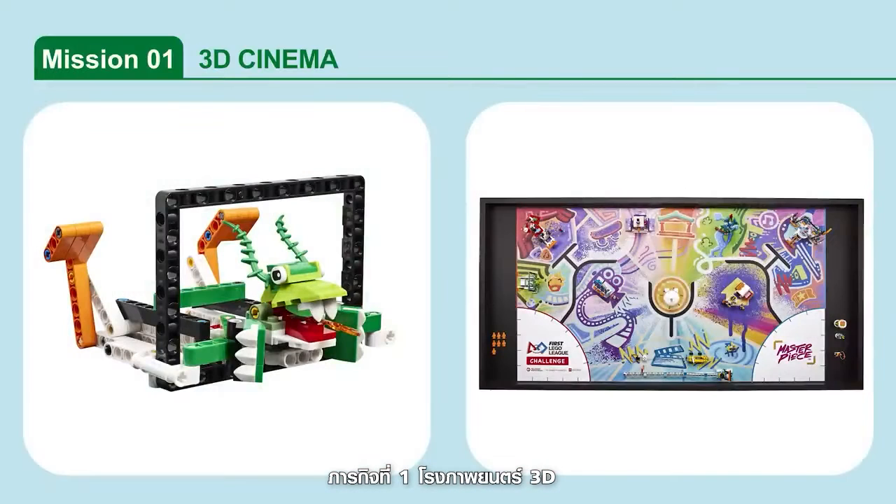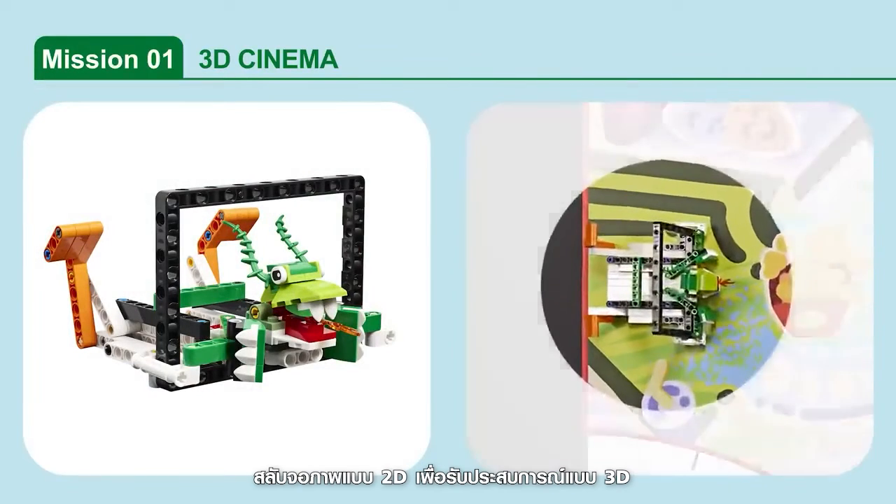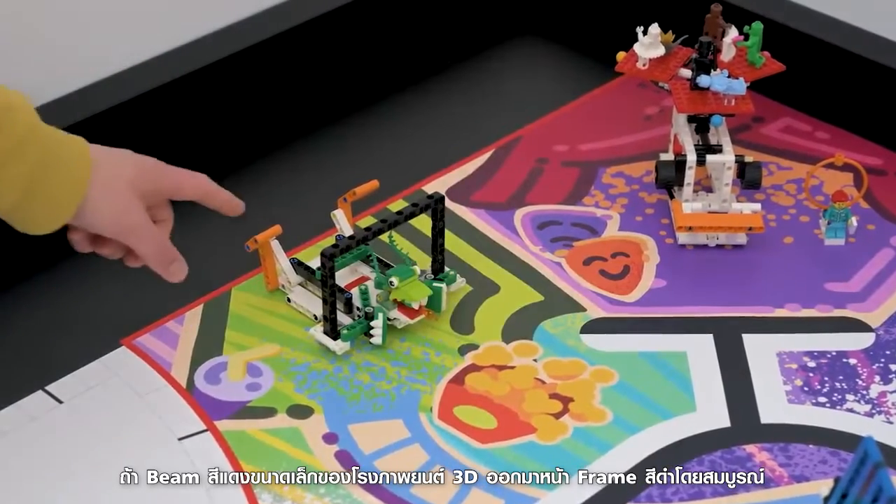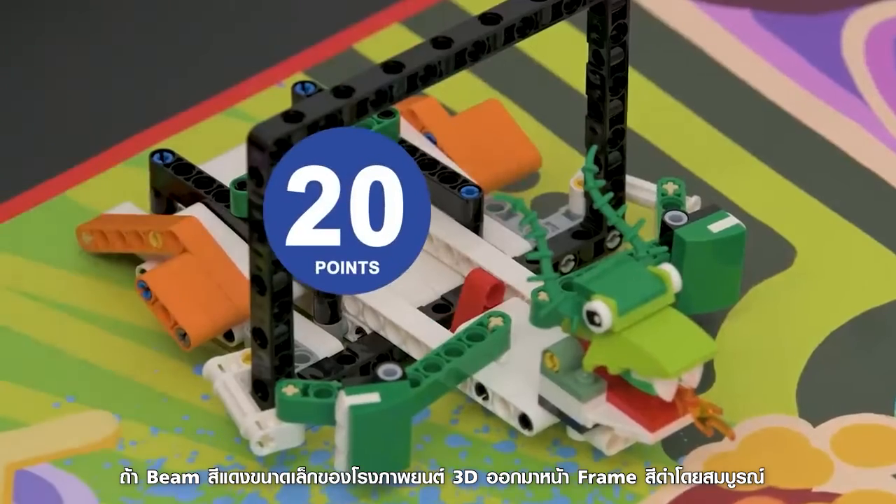Mission 1: 3D Cinema. Trigger the 2D Cinema screen to become a 3D experience. If the 3D Cinema's small red beam is completely past the black frame, the mission is scored.